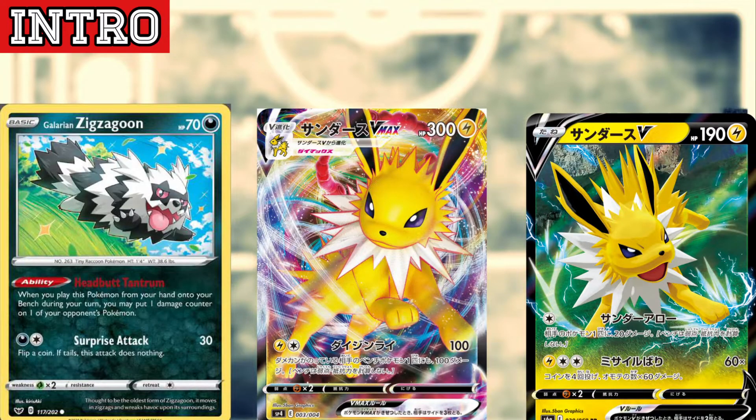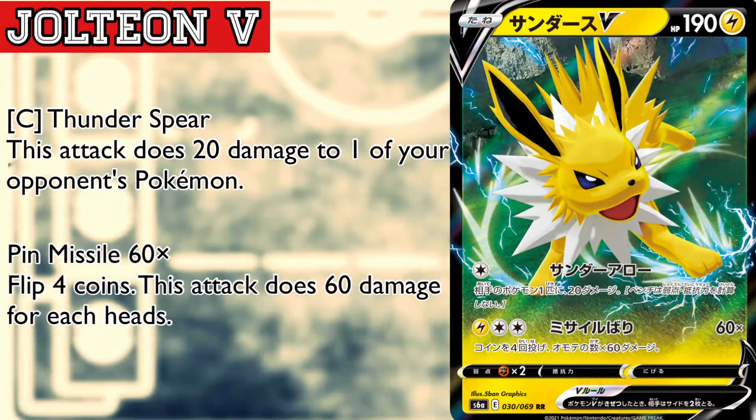Starting off with Jolteon V — it has the attack for one colorless energy, Thunder Spear, doing 20 damage to one of your opponent's Pokémon, which isn't too great. The second attack isn't great either — it only does 60 damage and you're flipping coins, doing 60 damage for each heads. The main selling point on this card is honestly just the free retreat.